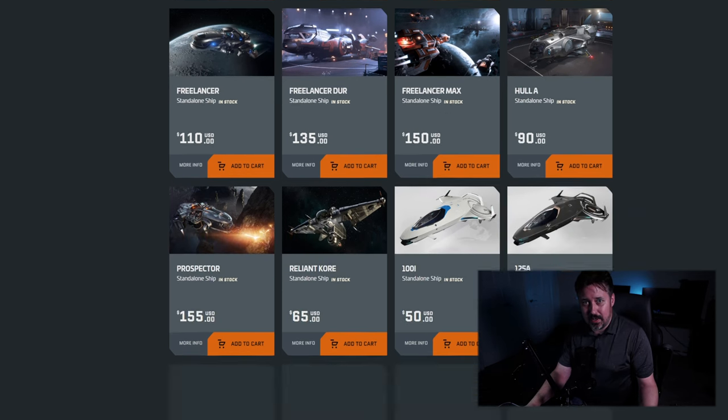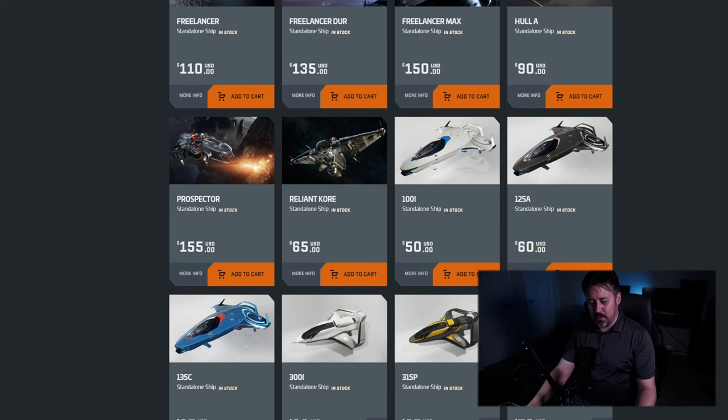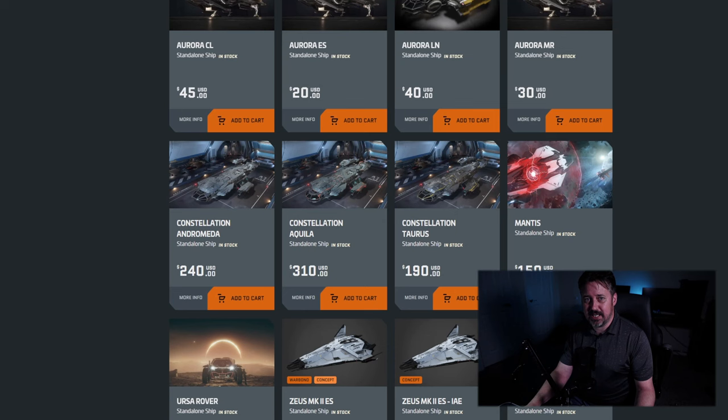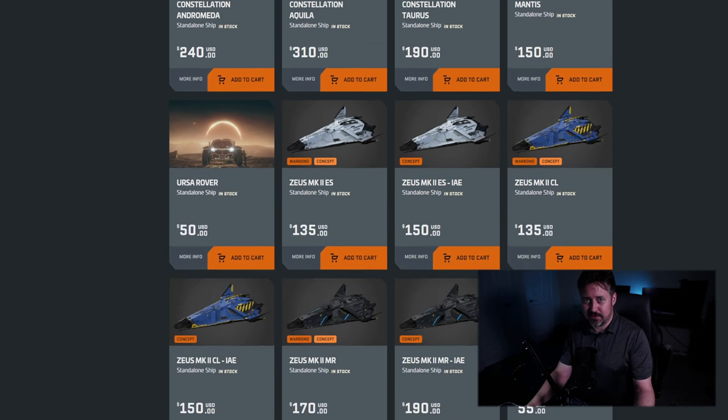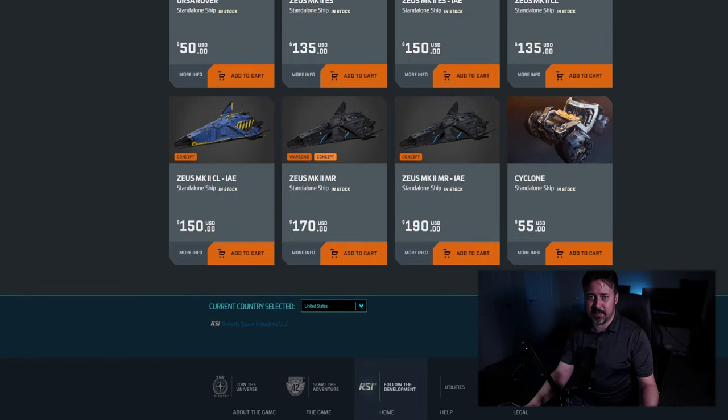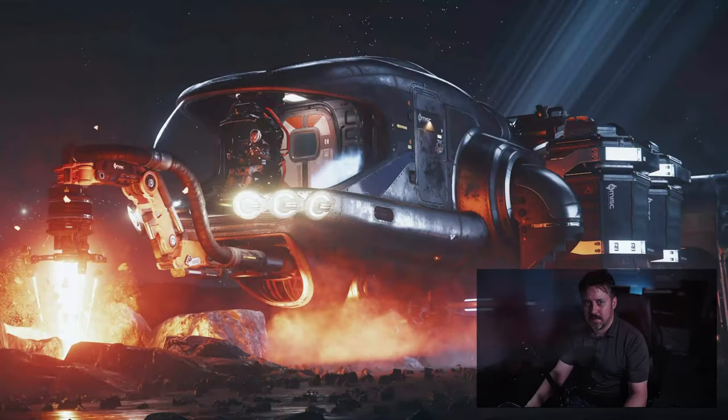The next big thing to consider when looking at ships is that this game is still an alpha. Ship specs are changing — the way shields work, the sizes of shields, the maneuverability, the speeds — all of that can change. So don't base your decision to pledge a ship purely on the specs it currently has, because that can definitely change at any time.